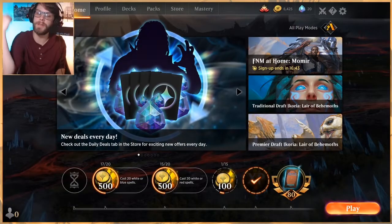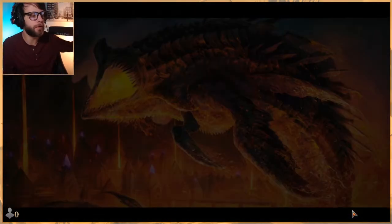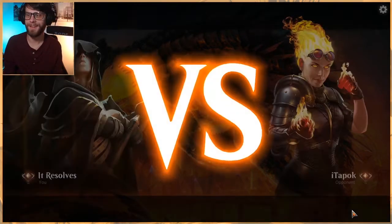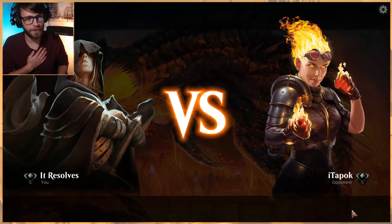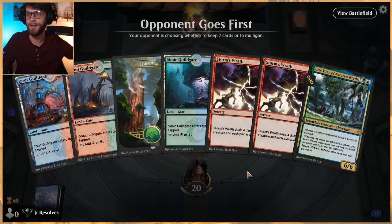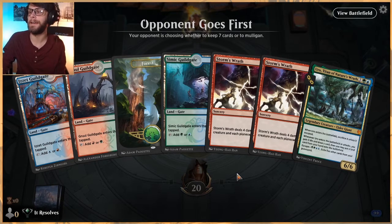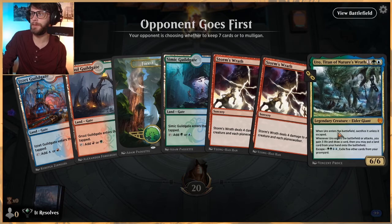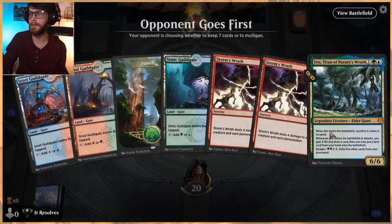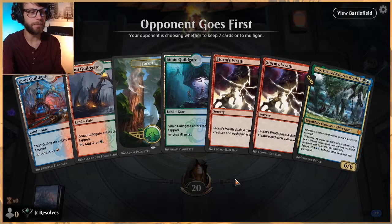Welcome to part 2 with this Gates Reclamation deck. It's definitely a bit of a different one, so I do recommend you check out part 1, where we go over the deck in detail — you can see all 30 lands we have in this deck. If you watched that first video, I misplayed quite a bit; it was kind of cringeworthy, so I apologize. Hopefully we can move past that into a better play pattern. We'll try this hand out. We do have a turn 3 Uro, which for this deck is a little rare. We've got so many Gates that it's a little difficult to get things down on curve.